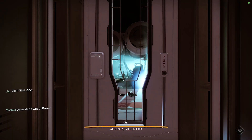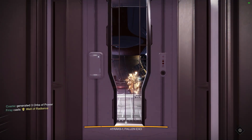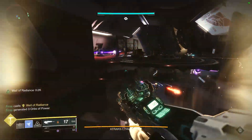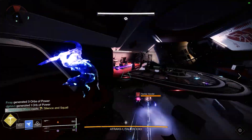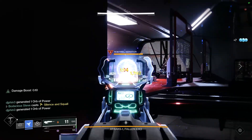In the crucible it's not bad — it's just like any other 260 round per minute scout rifle, like the Black Scorpion or anything like that. So if you enjoy a 260 RPM scout rifle in the crucible, you might like this thing. But I would say it's a lot better in PvE than it is in PvP.